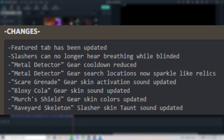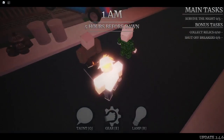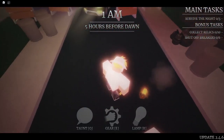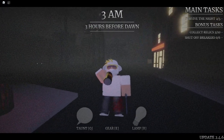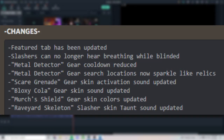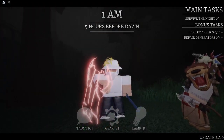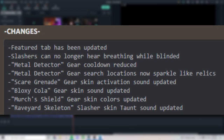The Scare Grenade gear skin activation sound has been updated, the Bloxy Cola gear skin sound has been updated, the Merchant's Shield gear skin colors have been updated, and the Rave Yard Skeleton slasher skin taunt sound has been updated.